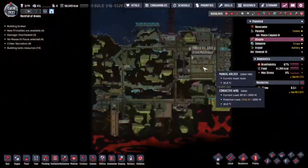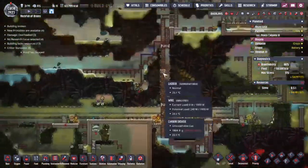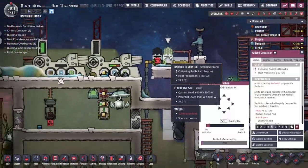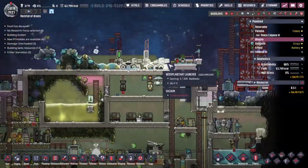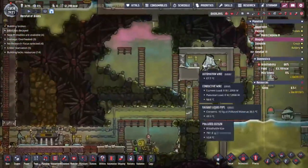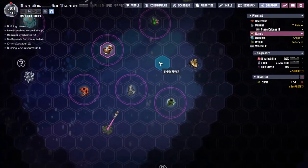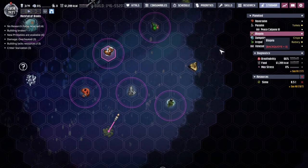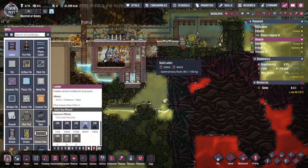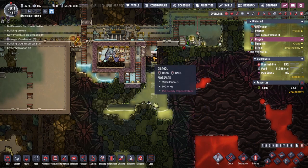So I thought this time we might take a slightly easier route and just try to tap our way down into the power down here. Last time we discovered there was not enough power to keep this little radbolt generator turning over, which is very important for getting all the materials from these refined metal volcanoes out to the rest of my colonies out there in the wilds of space.